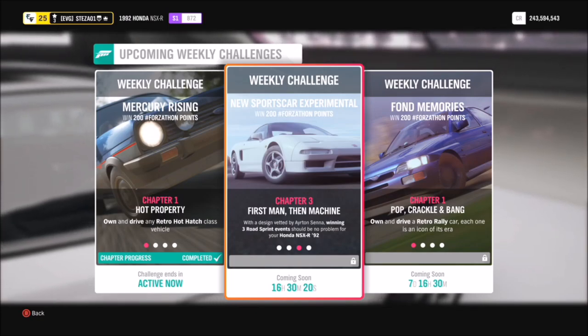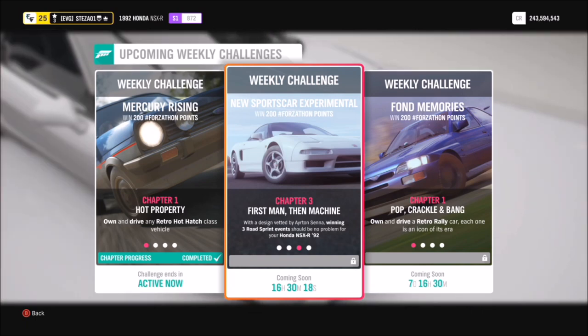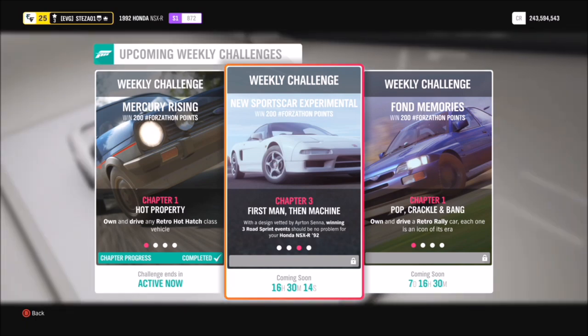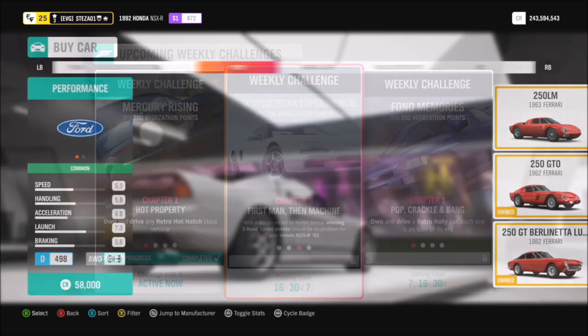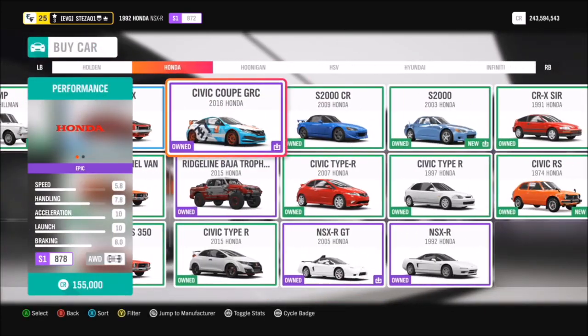Hello and welcome back to Everything Gaming. Today we are going to be going through this week's Forzathon event, which wants you to use a very cool and retro car - the 1992 Honda NSX-R, which a lot of you will know is a massive sort of Japanese icon.